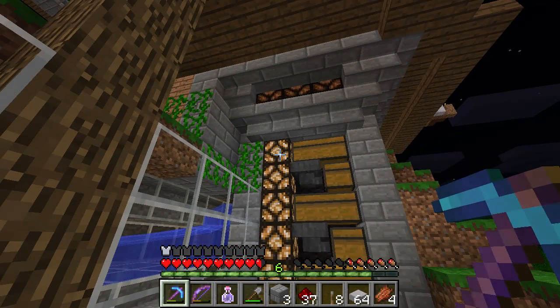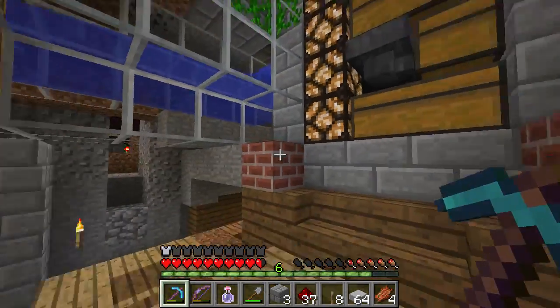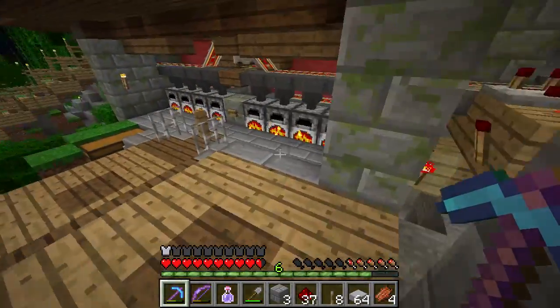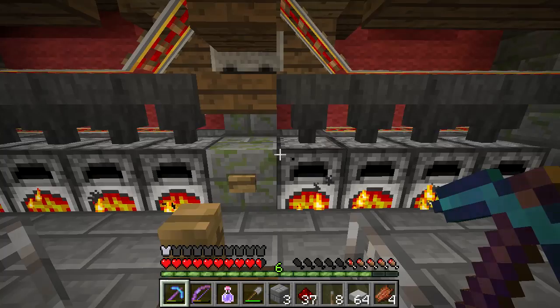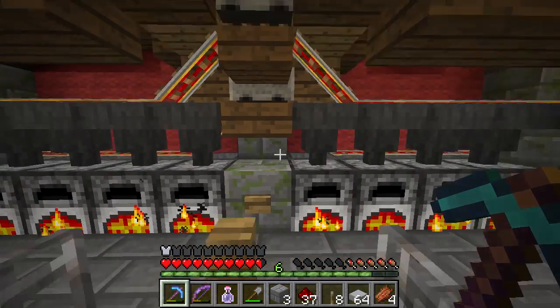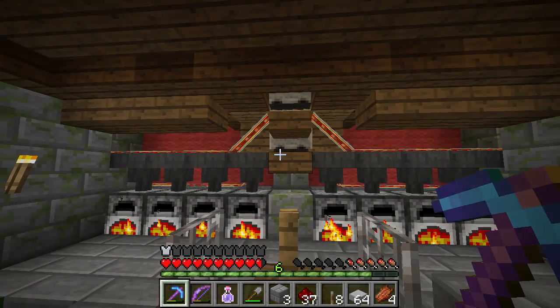Oh, eggs are full — I guess I'll have to egg someone. Come down the spiral staircase here and I now have a furnace room in action. I'm going to do this as a tutorial, or I could talk about it next episode.